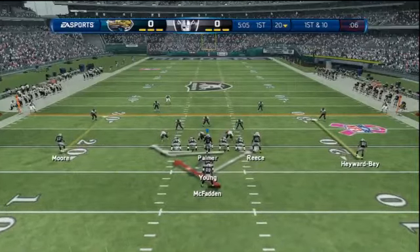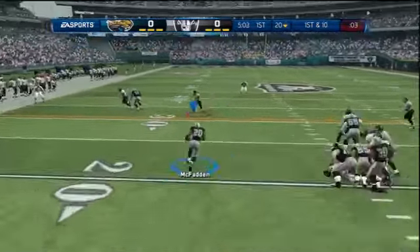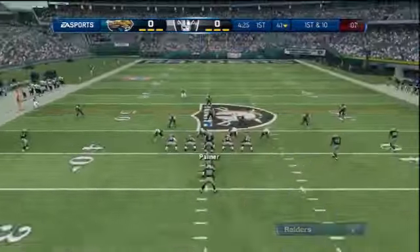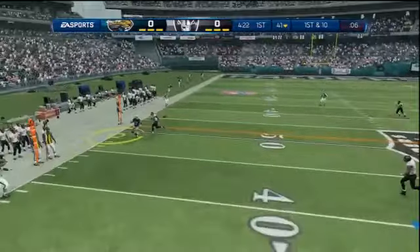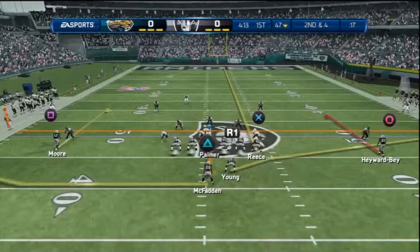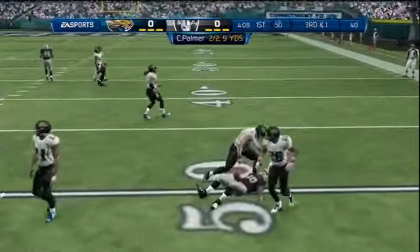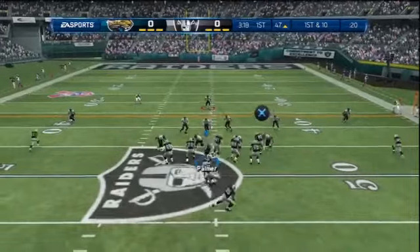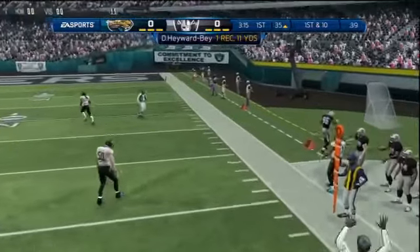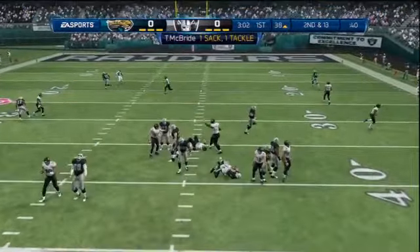I'm starting to get a good feel for this Raider team now. I'm using the Ryan Billick playbook — it was actually a tough decision between this playbook and the Dick Vermeil one, but I went with this one because it has, in my opinion, a slightly better running attack. The power running attack and passing games are about equal. The Bill Walsh playbook is a lot more aggressive downfield, but I like the formations for running the ball a little bit better.